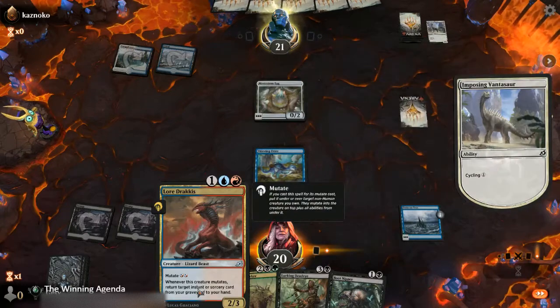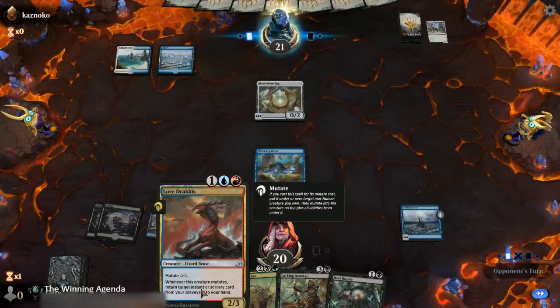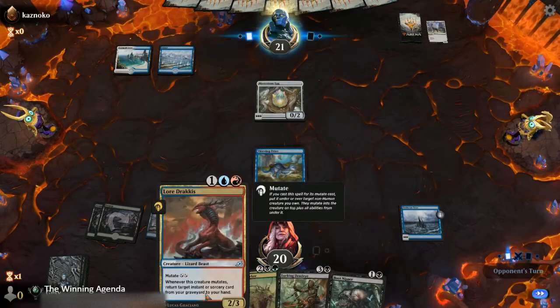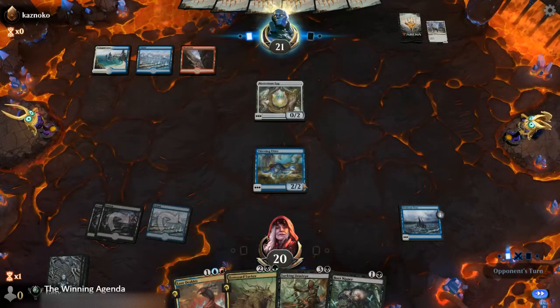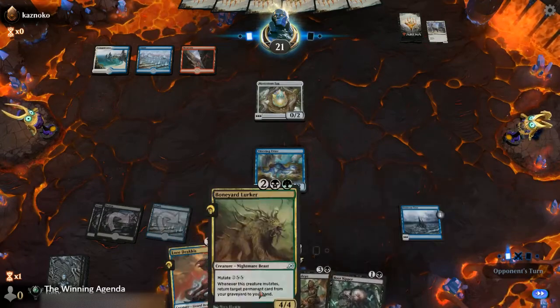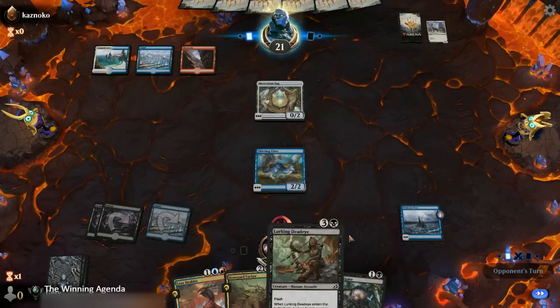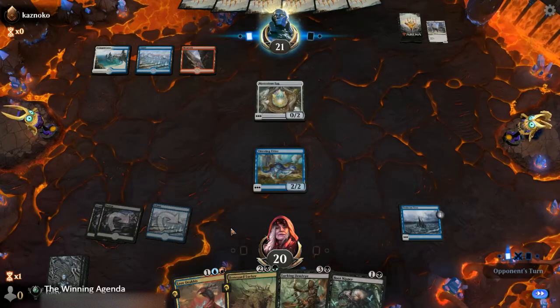No mutations of Lord Dracus-type individuals at the moment with our mana base, but that's alright because we haven't got the instants and sorceries in the bin anyway. But at least we've got more mutate targets and a few mutators to come, as well as a Lurking Deadeye to potentially blow a hole in a few things along the way.